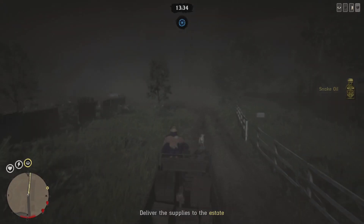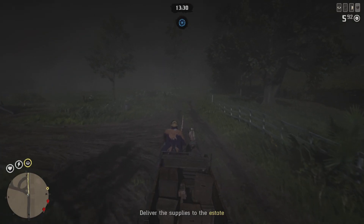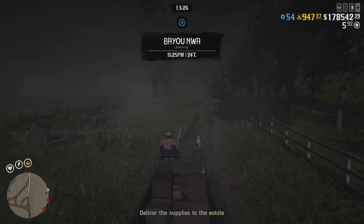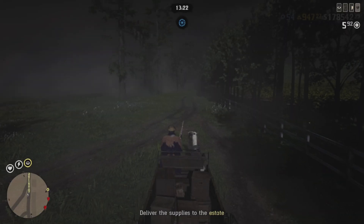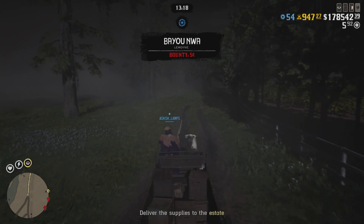You can take a shortcut here — destroy the fences and head towards the estate. Following the path takes a few seconds longer, but if you break the fence on the right you can reach the estate faster.